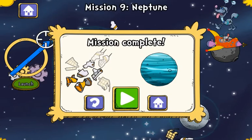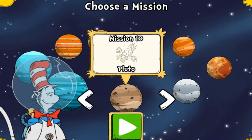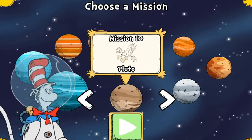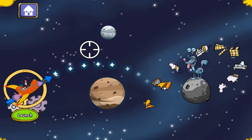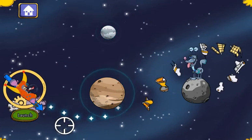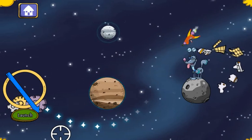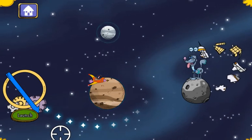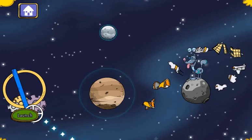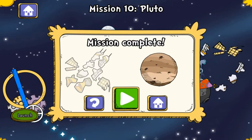Pluto! Great! Look at all those planets and moons. Where should we go next? Pluto isn't a planet, but I want to see it anyway. Oh, no! There's a load of space junk floating around Pluto! Whoops! You cleared every level! You're truly the best! You mastered gravity and passed every test!